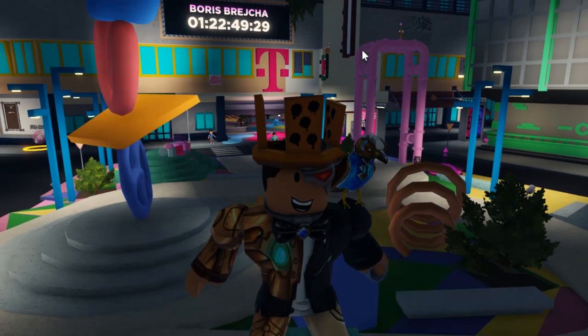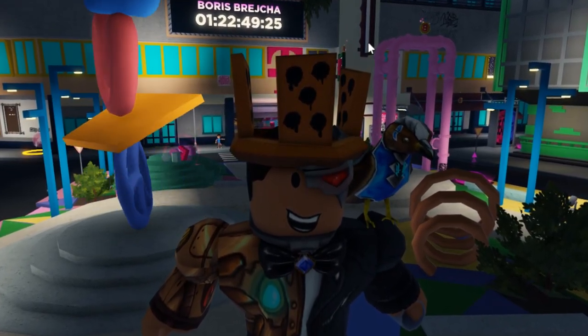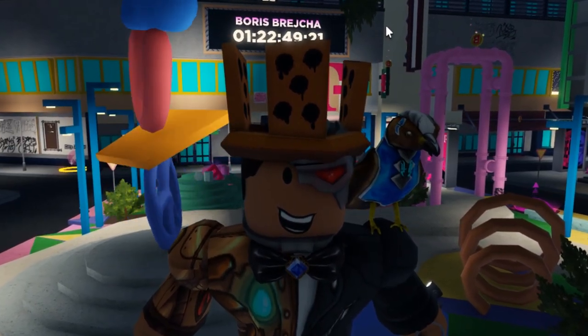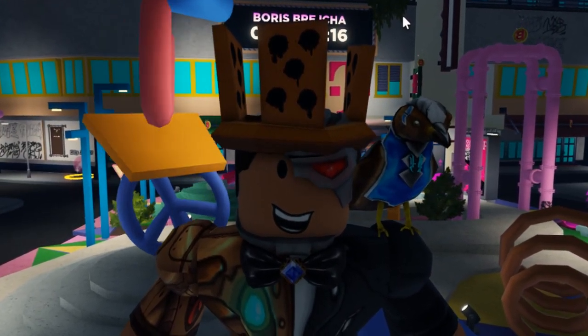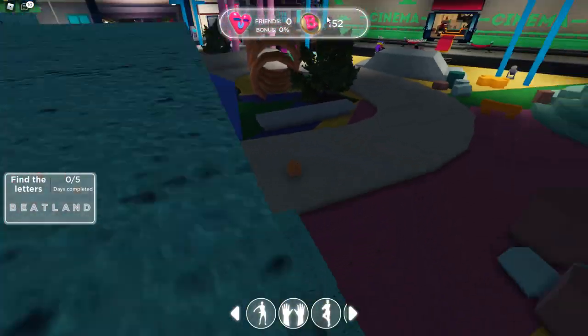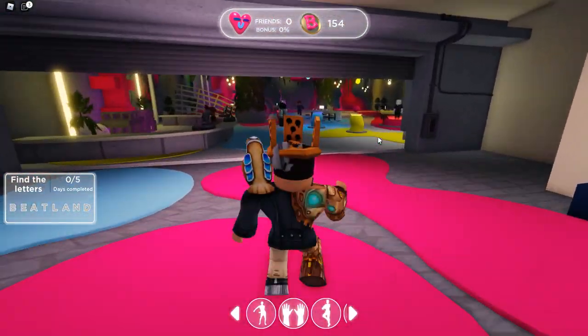Now let's talk about the final free item — the scavenger hunt where you find letters scattered throughout the map. Keep in mind the letter locations change each and every single day, so in this video I'll show you the locations for Day 1 only. Let's start by resetting so we begin from spawn.